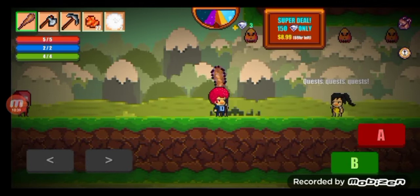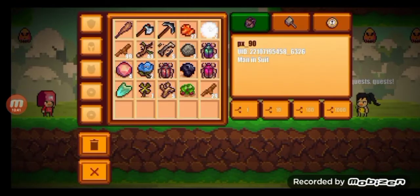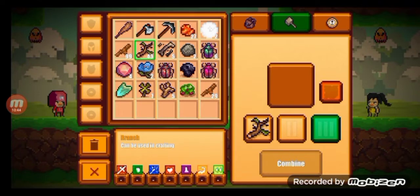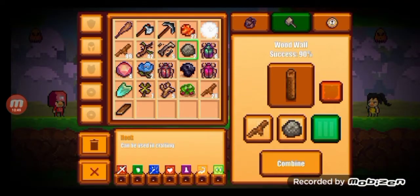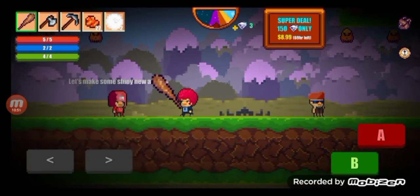I'm going to craft some stuff. I need to craft a crafting table to craft some coal. Let's build a wall so I could get the survival book quest done.